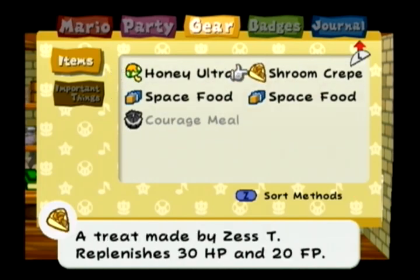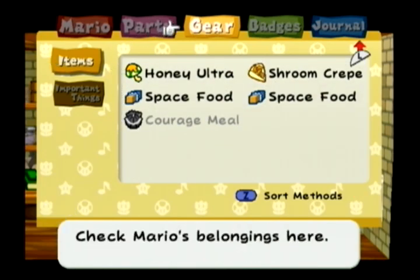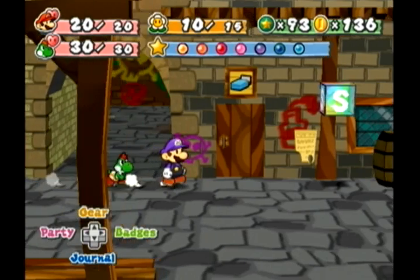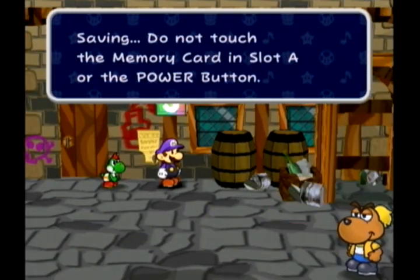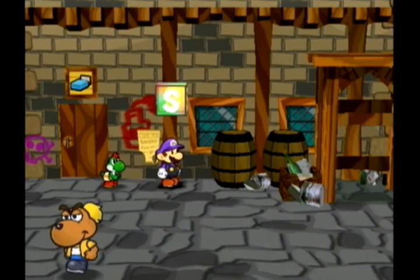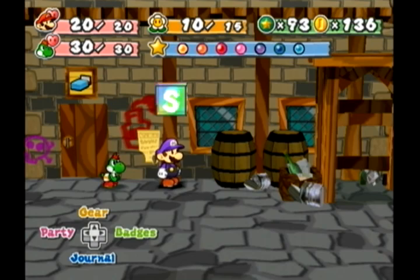I could actually stand to get a couple of Point Swaps and make those Thunder Rage Shooting Stars — I might actually do that. Woohoo, that was long! We've made it to the end of cooking recipes. I hope you enjoyed Cooking Hour with Miles Luigi and the Evil Flop Talk. See you all going back on the main quest next time!